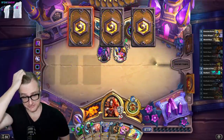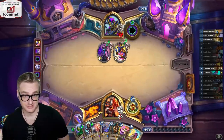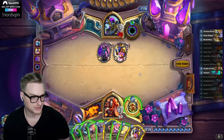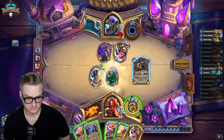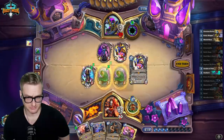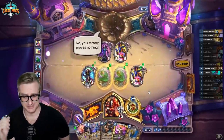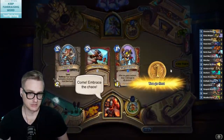They actually don't run Spawn of Shadows. I could steal all of these if I wanted with the Psychic Scream. How did they get another Reno? I don't think I care about the Reno - I just burst him down for infinity. I don't think you need a win condition in Dead Man's Hand Warrior other than just Coldlight Oracles to burst down your opponents.